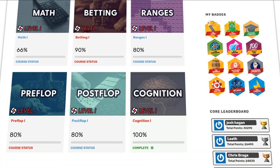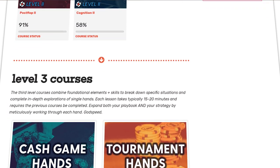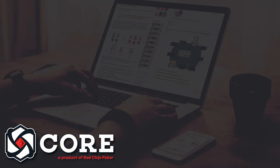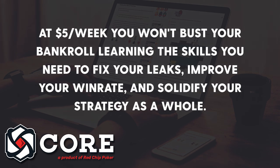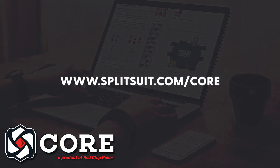If any of these concepts are new to you and you're not sure how this ties together into a coherent strategy, consider checking out Core from Red Chip Poker. We have over 100 lessons covering c-betting principles, flop textures, run-out modeling, barreling, and check raising to help you build your strategy as a whole. Core's only five bucks a week. Just visit splitsuit.com/core.